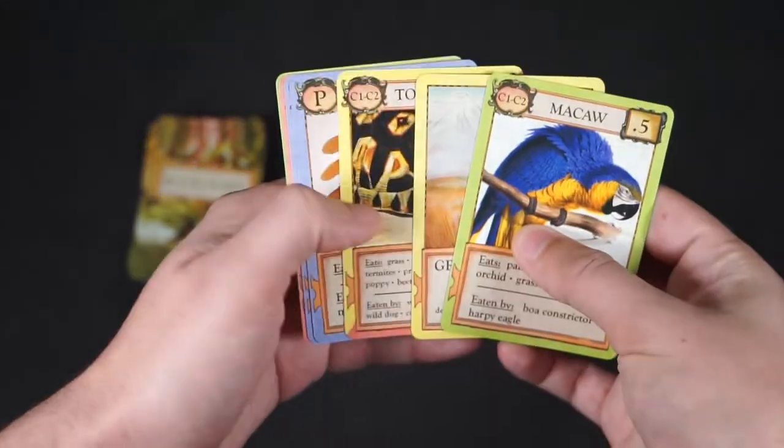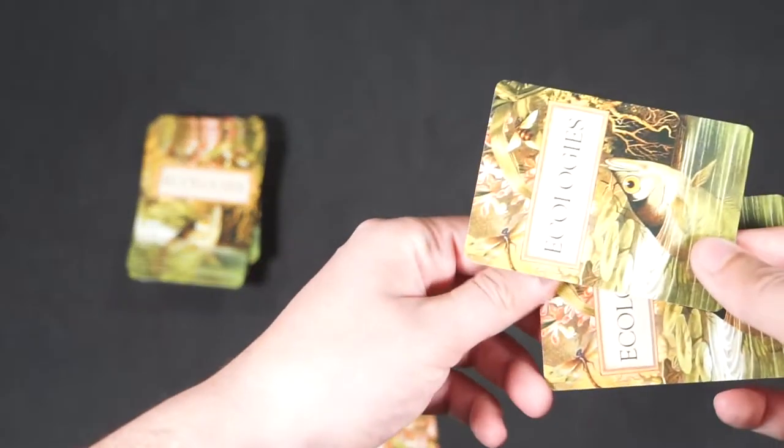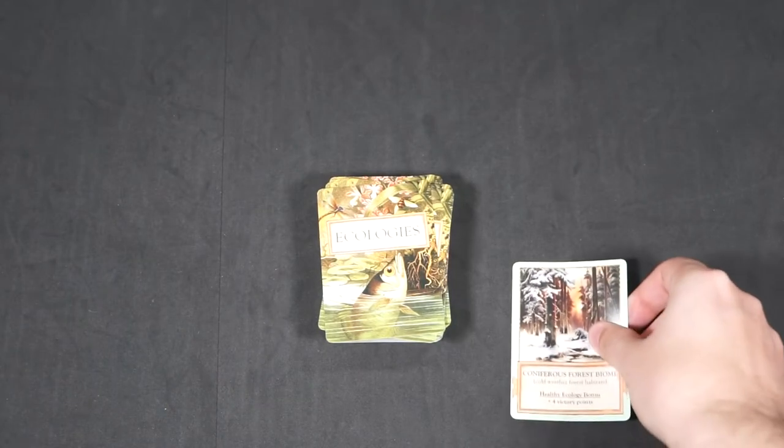Next is trading. This allows you to trade any number of cards from your hand with any other player's hand, provided both parties agree. These can be random cards or go fish style — anybody have any termites? Once any and all trading is complete, move to the play phase.